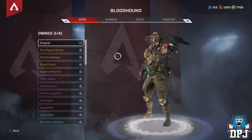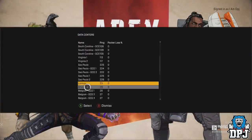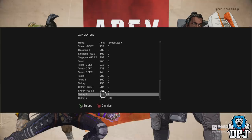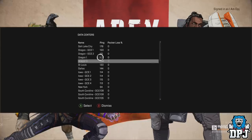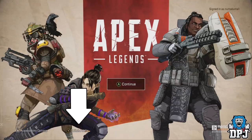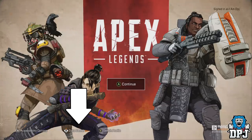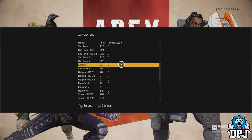Did you know about the secret in-game menu that allows you to pick your local server to play on? Most people don't know about this. For console users, when you load up the game and come to the screen where you press A or X to continue, instead select the change profile option. Keep clicking your profile repeatedly until a prompt appears in the bottom left of your screen. Then press in your right thumbstick to open the server menu, which allows you to pick a local server, reducing lag. I had to log in and out of my profile about five times to get it to pop up, but keep doing it and it will appear.